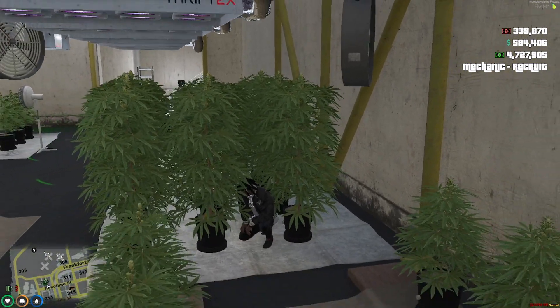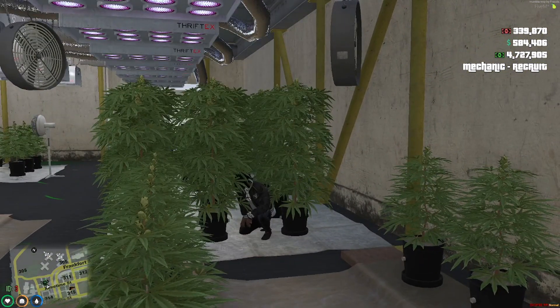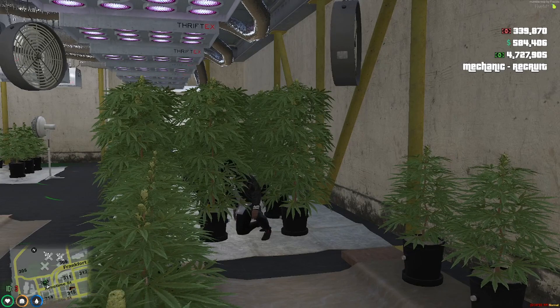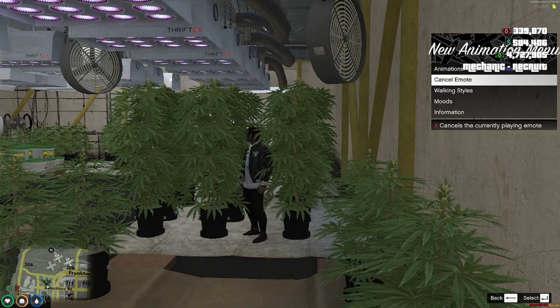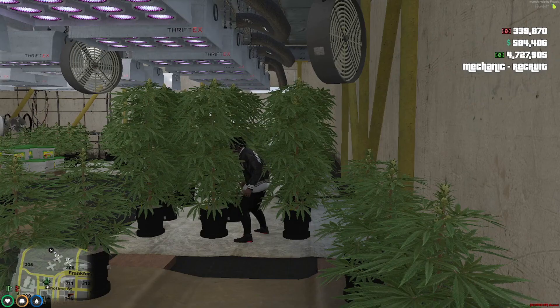In today's episode we got to go pick up a shipment from the airport — a secret shipment. So we just have to take care of home first, make sure everything's sorted out, and then we can get on the road.